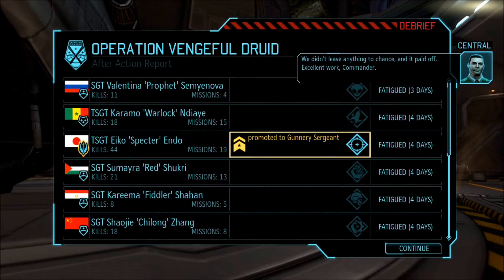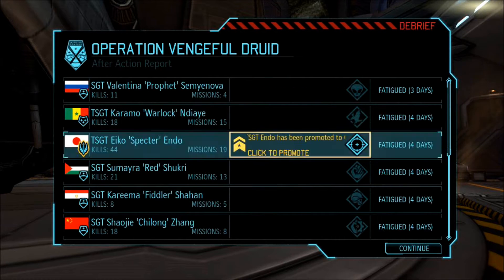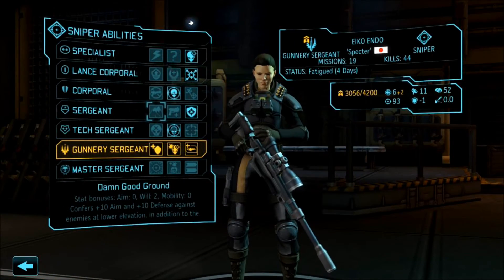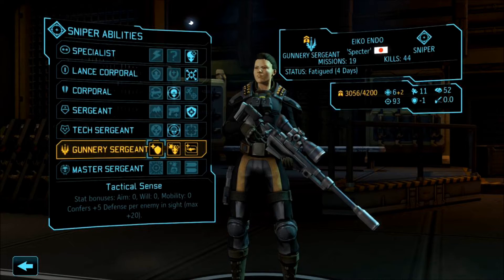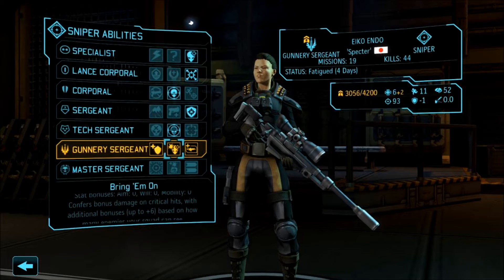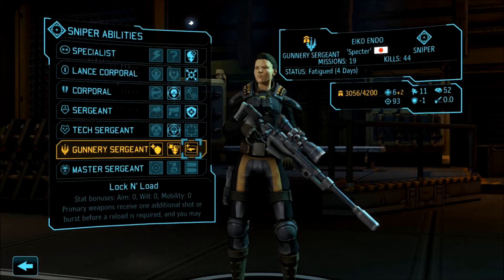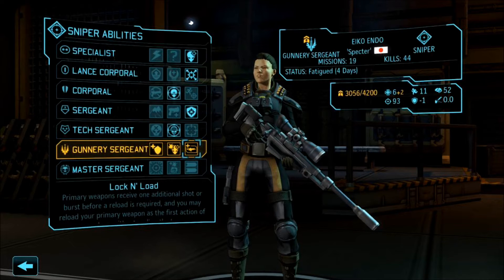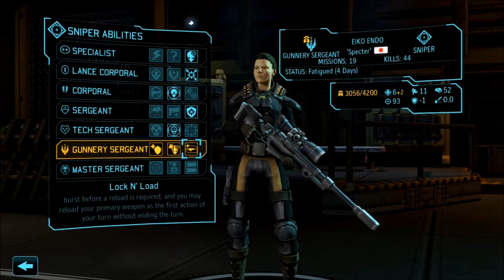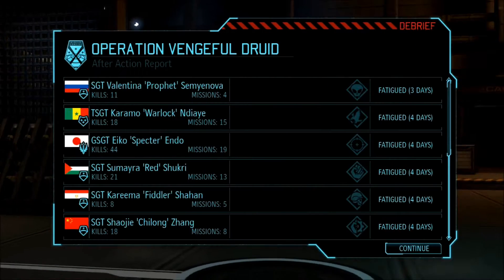We didn't leave anything to chance. Excellent work, Commander. Spectre got promoted to gunnery sergeant — fantastic. I was really hoping other people would get promoted, I thought they were close enough. What does that mean for you? Well, we can give you tactical sense — no. Bring him on — confers bonus damage on critical hits with additional bonuses up to plus six based on how many enemies your squad can see. That's nice, but I think we have to go lock and load: one additional shot, and you can reload your weapon as your first action and still shoot. Yeah, that's just awesome — lock and load is great.